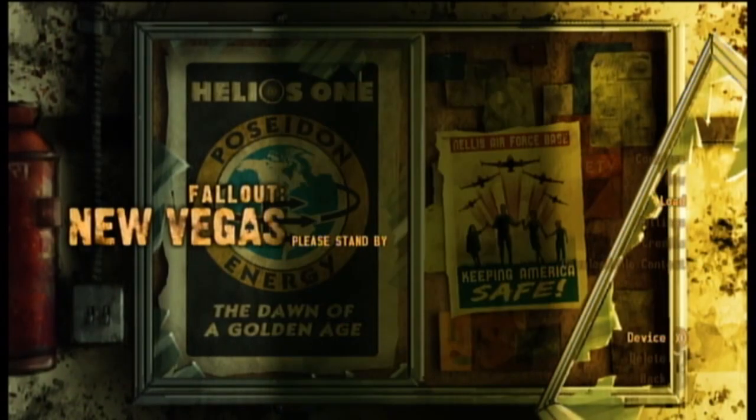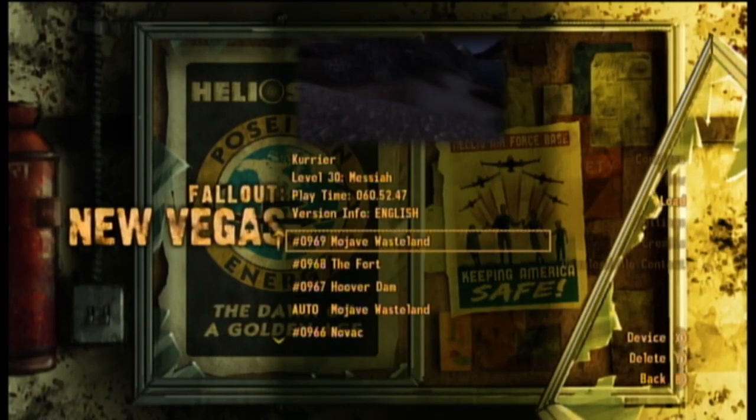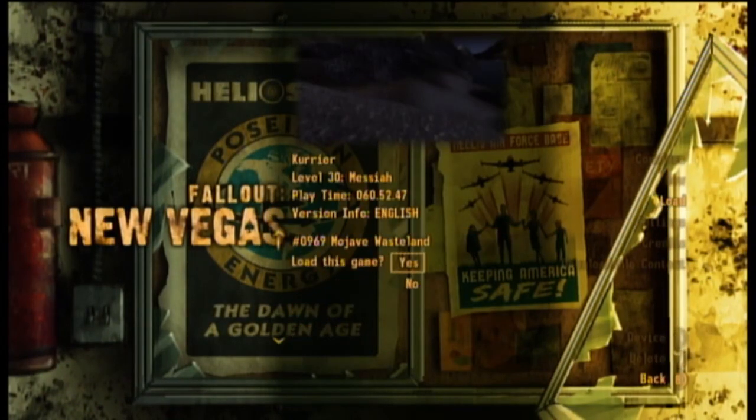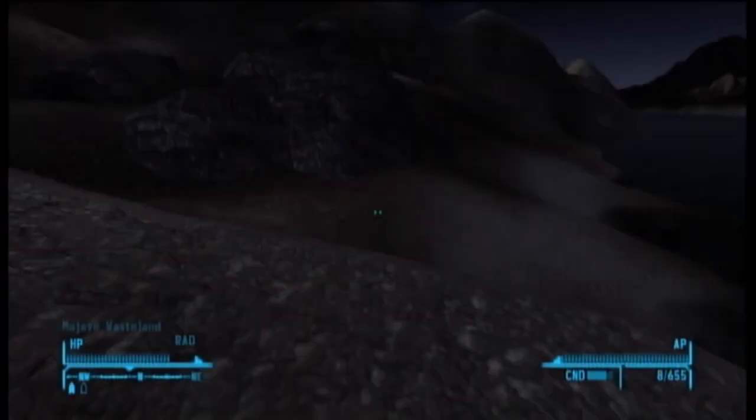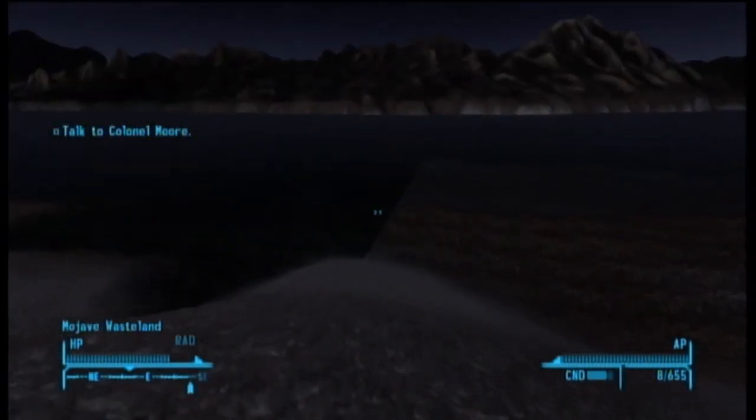Today, I'm back on the Xbox 360 playing more Fallout New Vegas Ultimate Edition. A while back, I did a video that showed you how to escape the world map, which I did on the Xbox so you'd know I'm not using mods or console commands. A few weeks ago, I continued from that original save game and made my way to the Legate's camp and Khazar's fort, but I couldn't get into either one because of invisible walls.